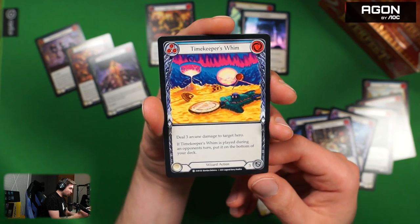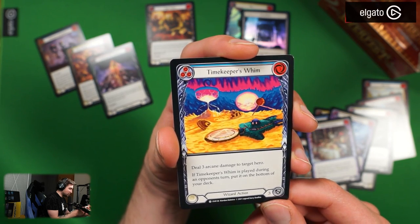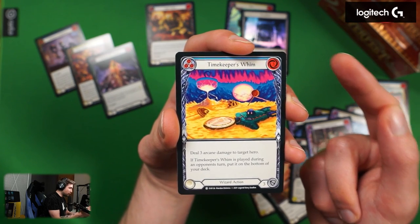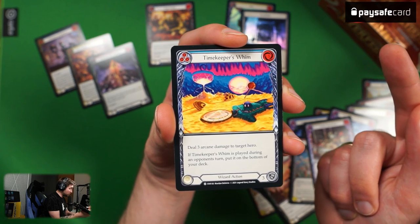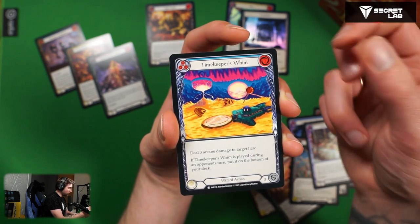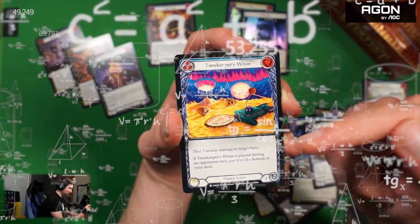The artwork on this — you either hate it or you love it, it's very 90s. If you remember the old Magic: The Gathering artworks, this kind of looks like that. Timekeeper's Whim — three cost, blue. Deal three arcane damage to target hero. If Timekeeper's Whim is played during an opponent's turn, put it on the bottom of your deck instead. So you essentially always have an attack if played during your opponent's turn. The red version will deal five damage.